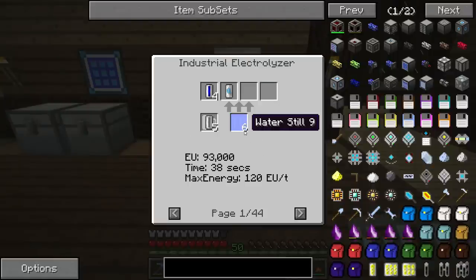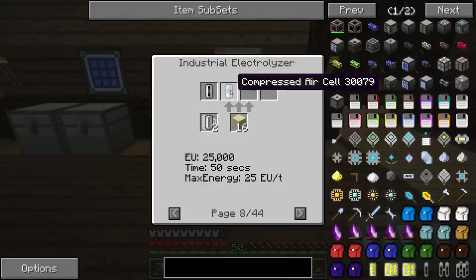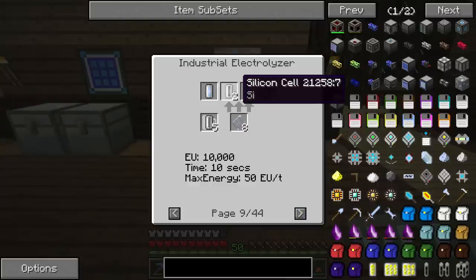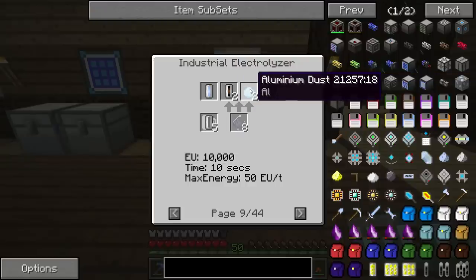This thing has a ton of recipes. For one, it uses a lot of empty cells — it basically takes something and puts its byproduct into cells. There are several relevant recipes. One interesting one: make bone meal into calcium. You can also get carbon out of sugar. With 16 sand and two empty cells, you'll get a compressed air cell and a silicon cell. This is really important because with that and the blast furnace, that's how you can make solar panels. You can also do that with clay dust.